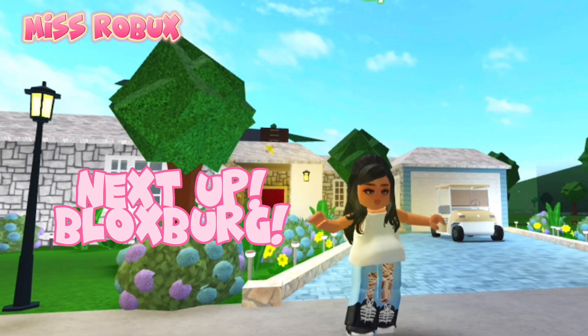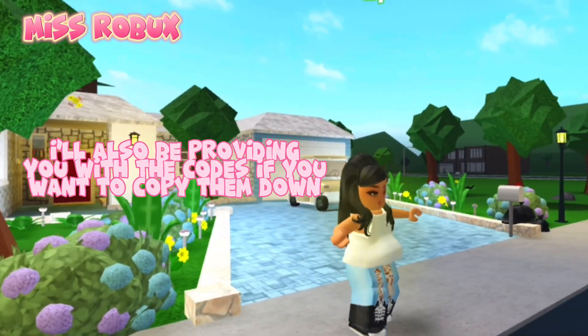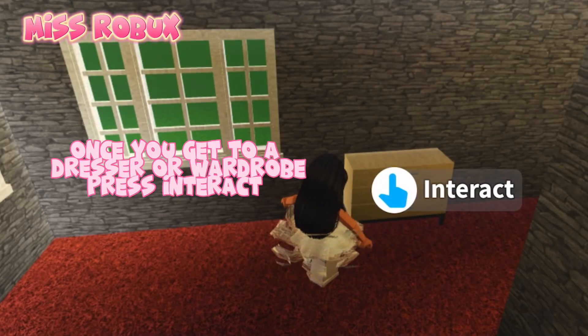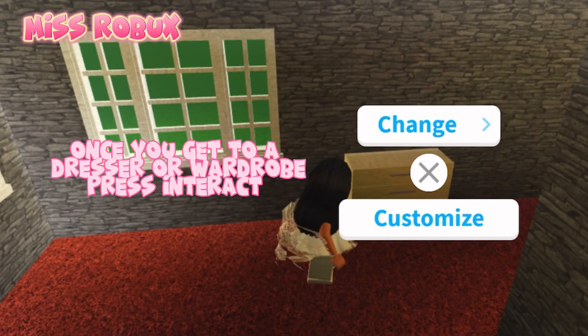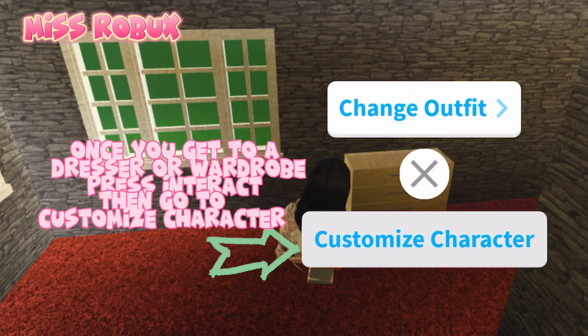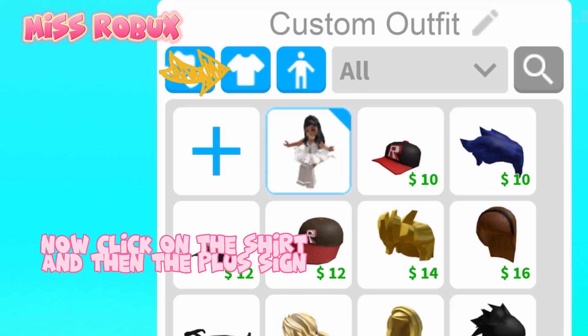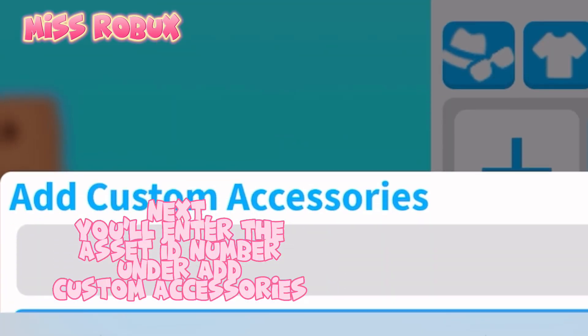Next up, Bloxford. I'll also be providing you with the codes if you want to copy them down. Once you get to a dresser or wardrobe, press Interact, then go to Customize Character. Next, press Custom Outfit. Now click on the shirt and then the plus sign. Next, you'll enter the Asset ID number under Add Custom Accessories.